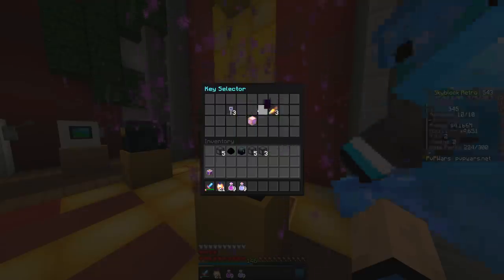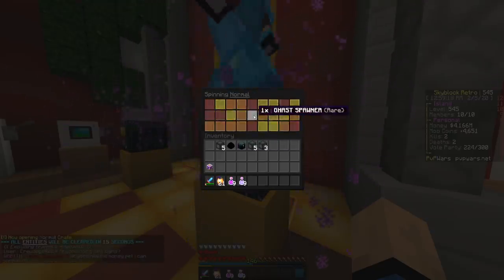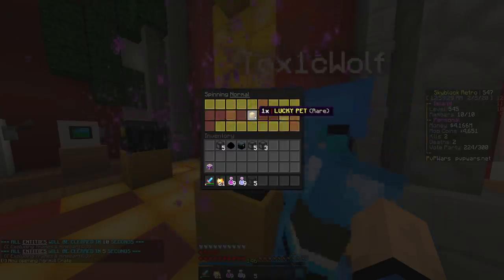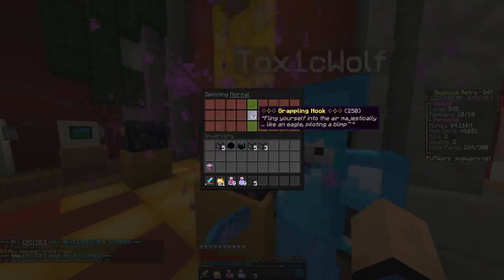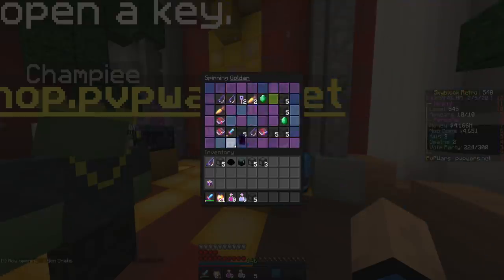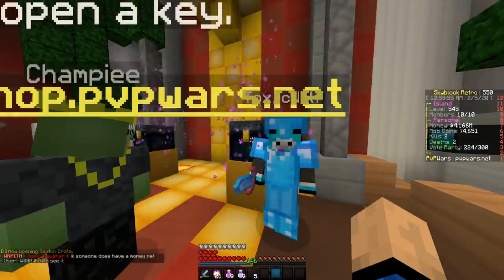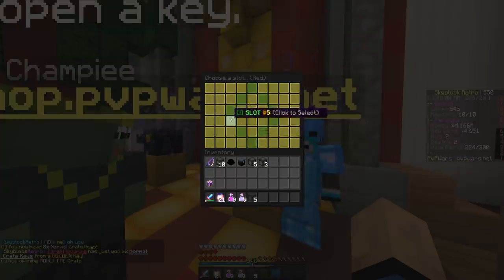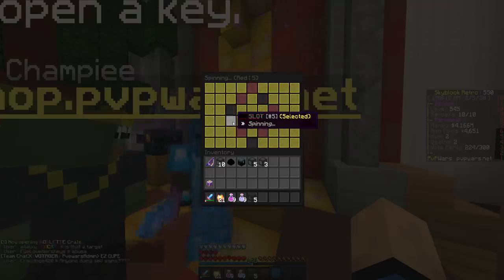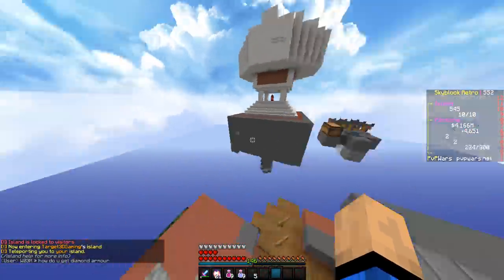We also have a few crit keys - you get normal crit keys from voting and for time played. Let's spin the normal crates. Oh, I thought I got a fly command - that would have been so sick! Spinning another one - oh, grappling hook, sick! Then we have the golden key spin - five pigment spawners, I'll take it. And the lucky block: come on, land on red - three IG spawners! I will take that, that's sick.